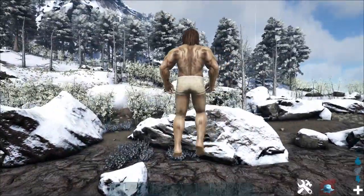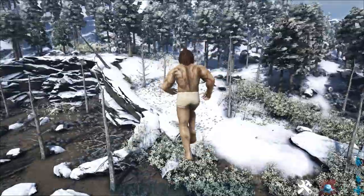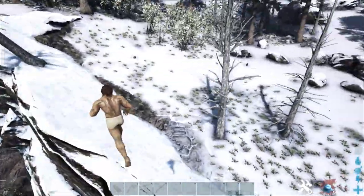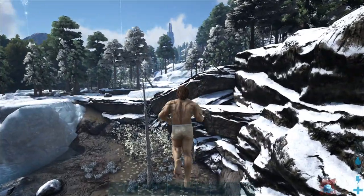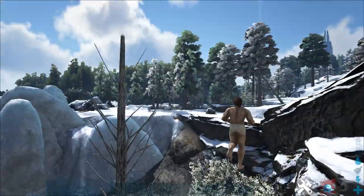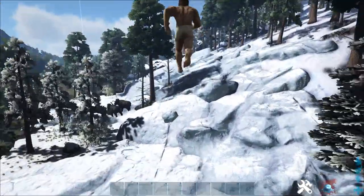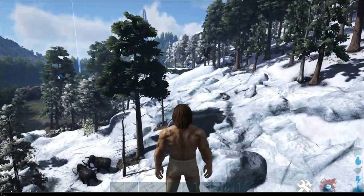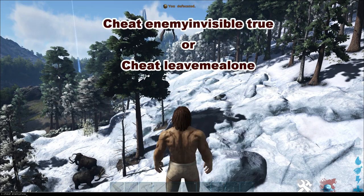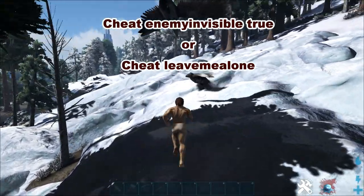The nice thing is you can enter fly mode without any cheat. Double tap the jump button and you are flying. It seems I am much faster than when I have it off. This is normal running speed. Now let's put GCM on - yes, this is much faster flying. So that is nice with creative mode, you fly around a little bit faster. But still you need to put for example 'sete enemy invisible true' then enemies don't see you, or put 'leave me alone' on.